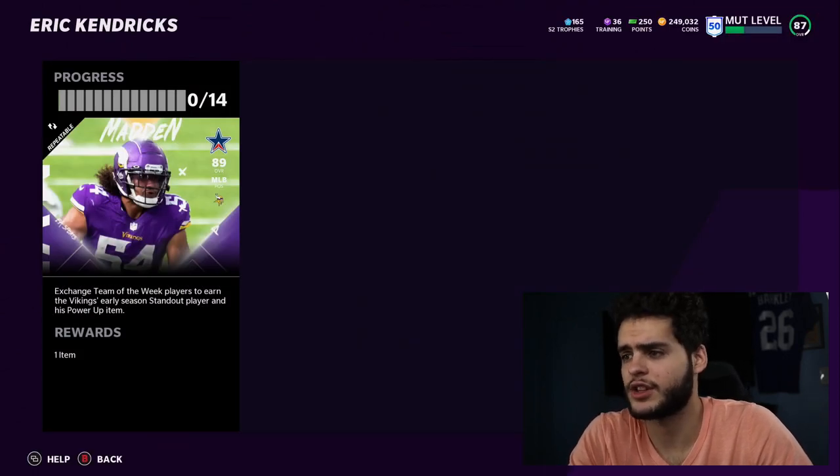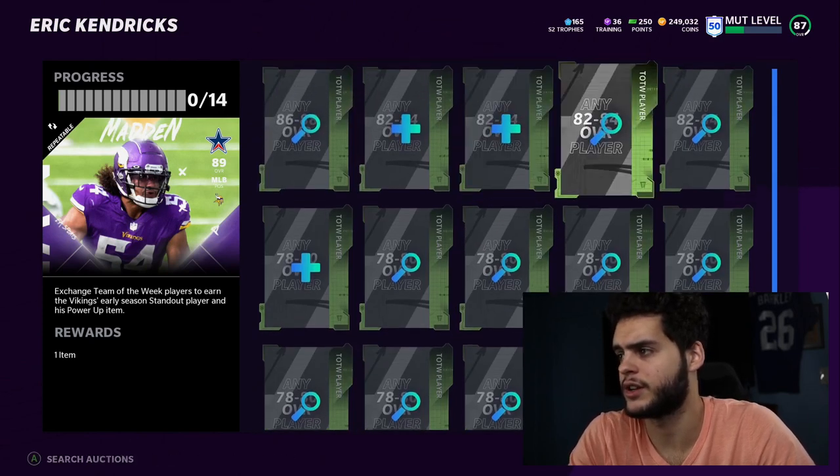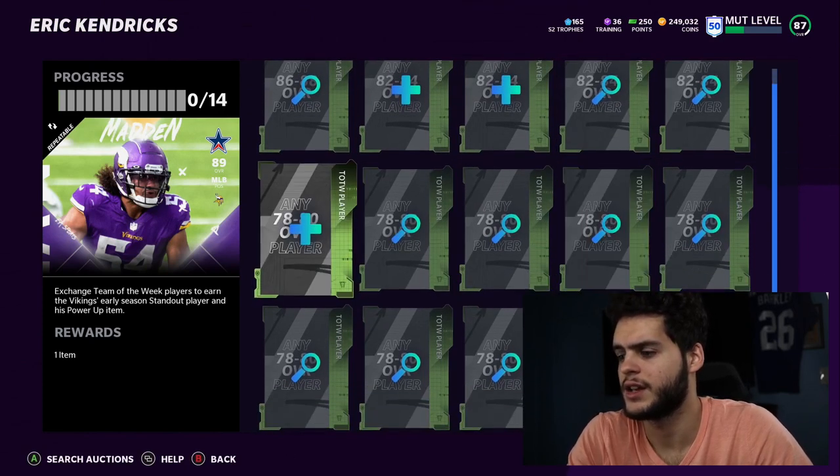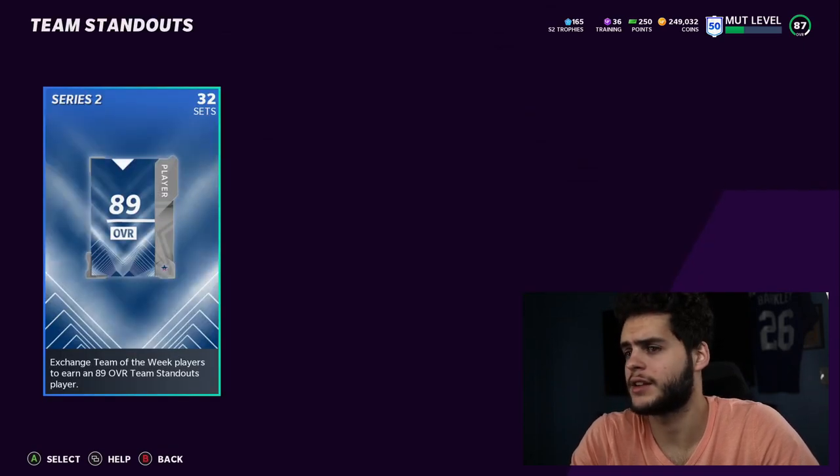Those are all 32 players. It's self-explanatory — you put in team of the week players at 86 to 88, then 82 to 84, then 78 to 80, and so on and so forth to fill them up. If you have a lot of those, you could probably be taking a lot of advantage of those right now.